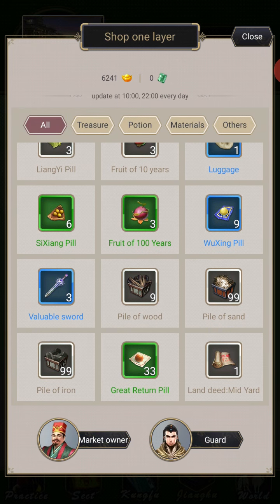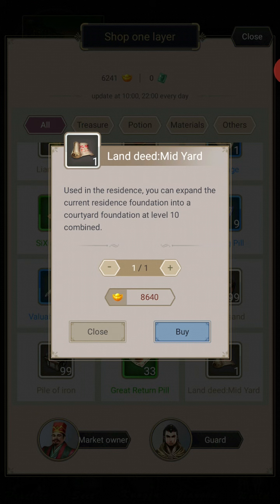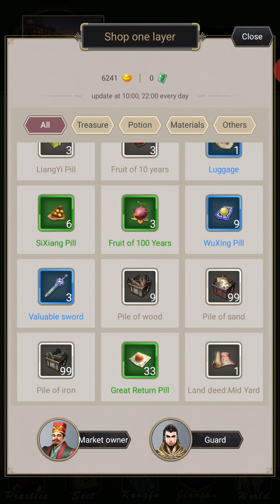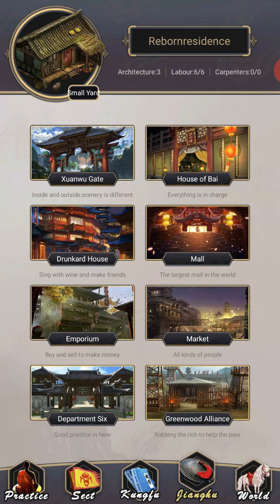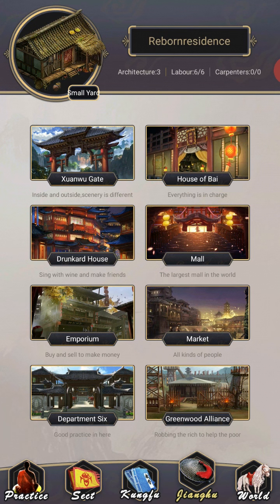This is also where you're going to buy your small yard land deed. Every time you level up your residence, this will be replaced with the level above it, basically. That's also expensive, but you won't have to worry about that for a decent amount of time because you have to grind your way up there. I'm almost at level 1 small yard, which is not a lot.